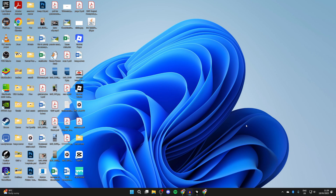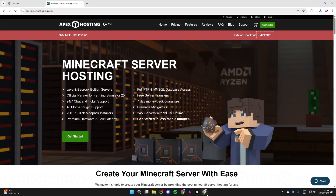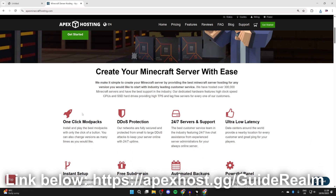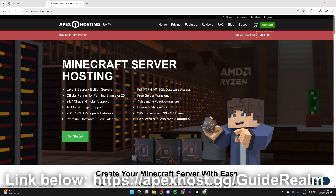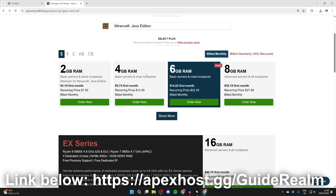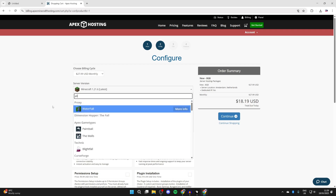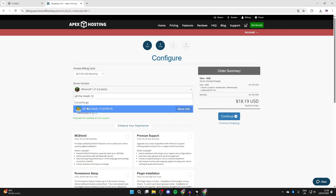The server will be hosted on your own computer, which isn't always ideal — your computer needs to be running constantly, and people will be joining your network. A great alternative is the sponsor of today's video, Apex Hosting, where you can host an All the Mods 10 server with benefits like one-click mod pack install, DDoS protection, and 24/7 support. Press 'Get Started,' select Java Edition, and choose a plan — such as the 8GB option — then select the All the Mods 10 version.